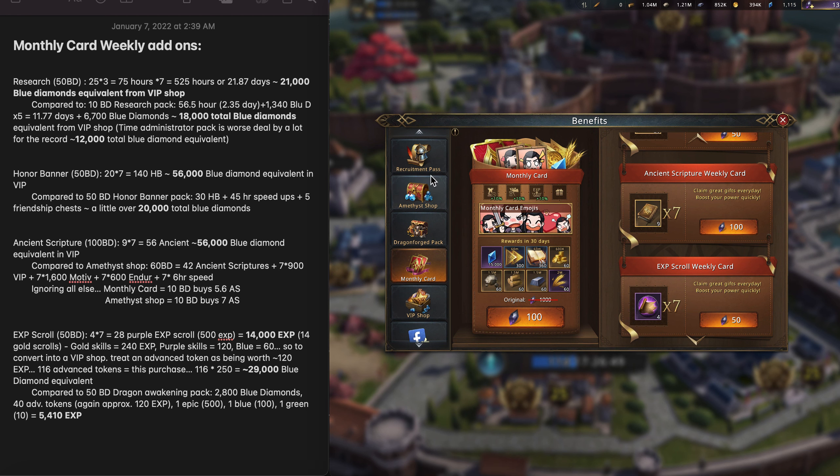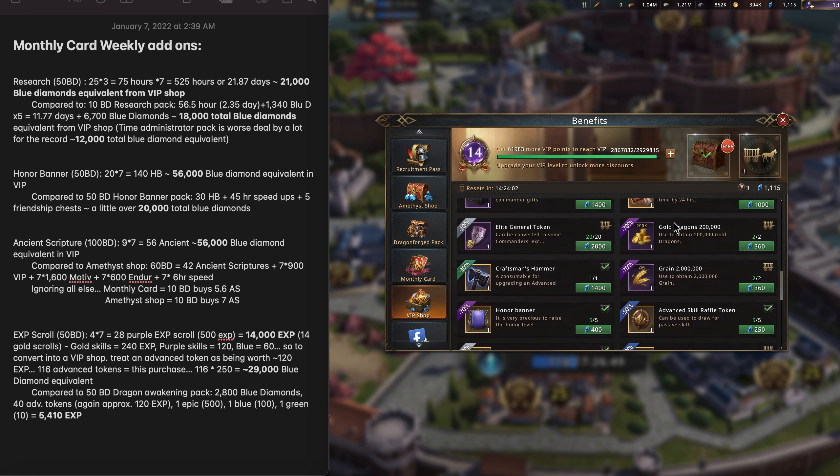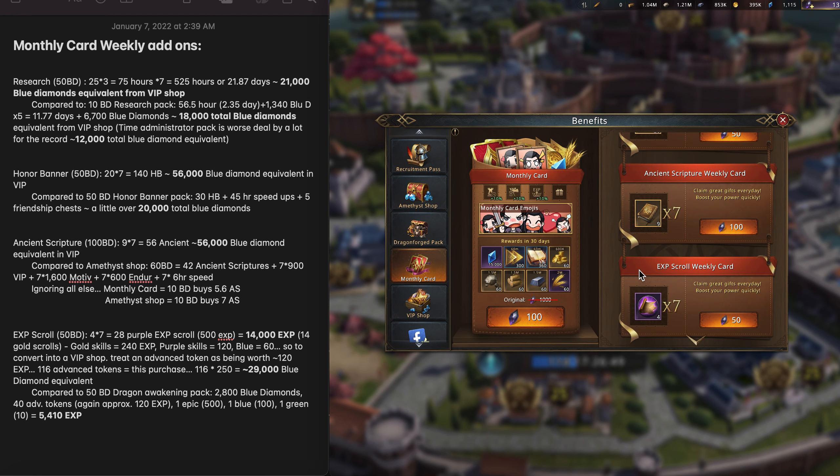In order to get 116 advanced tokens in the VIP shop, it's going to cost you 250 blue diamonds each, right here — 250 blue diamonds for each. That is a way to get roughly a blue diamond equivalent of 29,000 blue diamonds. However, blue diamonds are not going to get you that many experience tokens very quickly. You'll need to buy those very slowly; it's going to take a lot longer than just doing this over seven days. So it's important to keep in mind that's not a very great direct comparison.